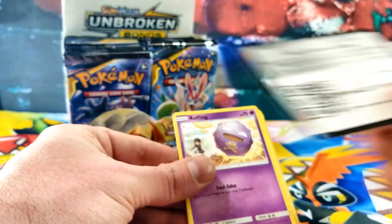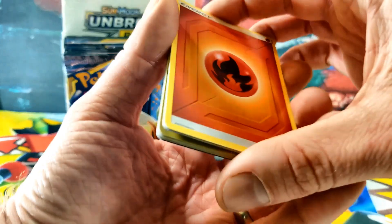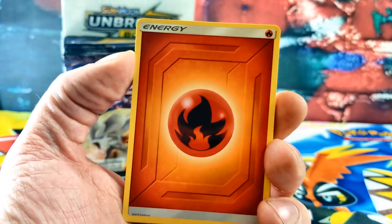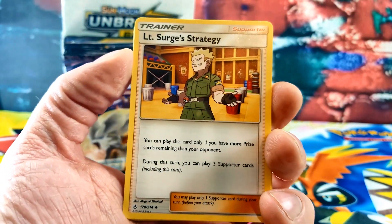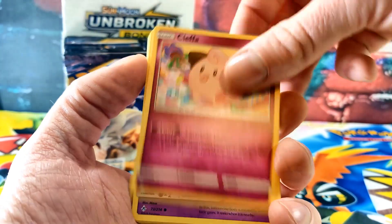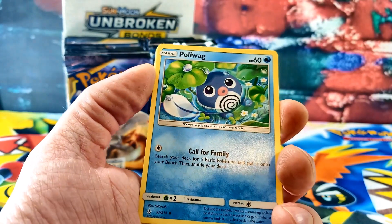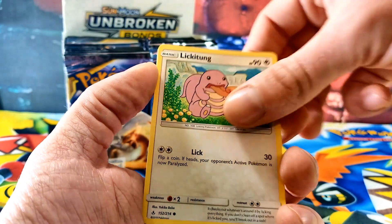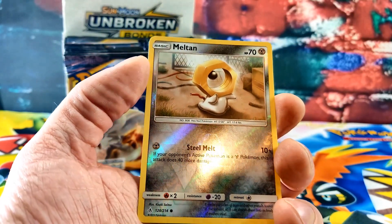There's the code. There's Fire Energy, Tenet Surge's Strategy, Electromagnetic Radar, Cleffa, Koffing, Dudu, Poliwag, Spritzee, Lickitung. Ooh, Meltan — that's one of the new guys. That's our reverse.